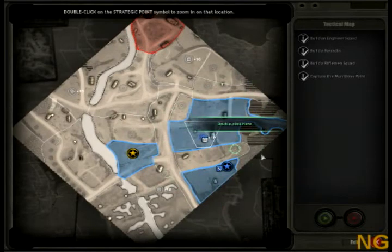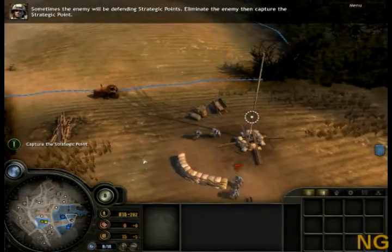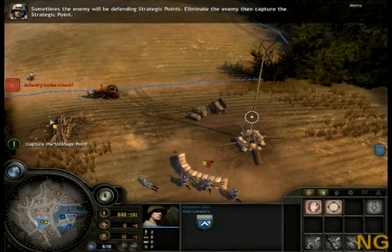Double-click on the strategic point symbol to zoom in on that location. Sometimes the enemy will be defending strategic points. Eliminate the enemy, then capture the strategic point. Right-click on the strategic point to capture it.